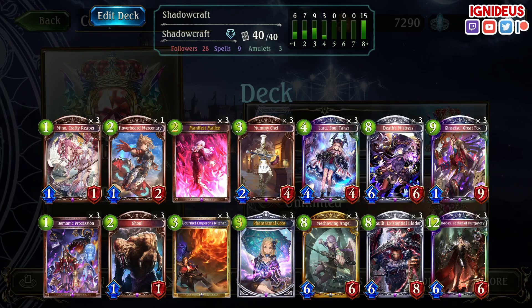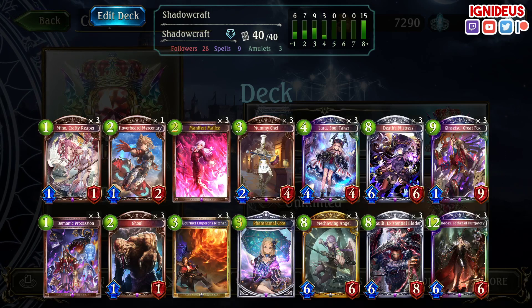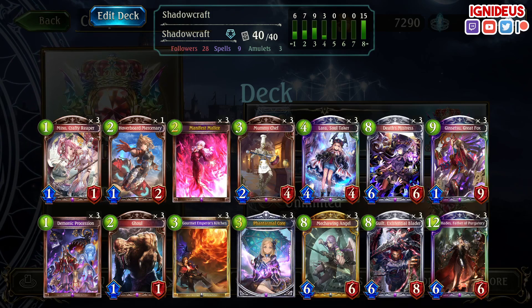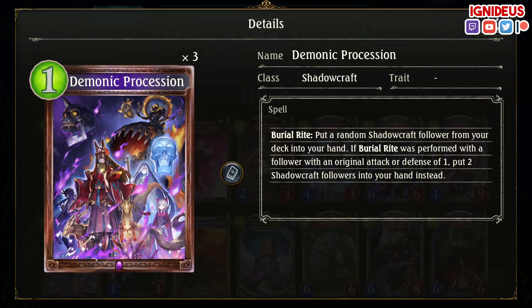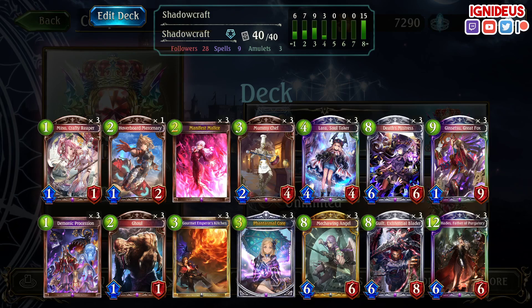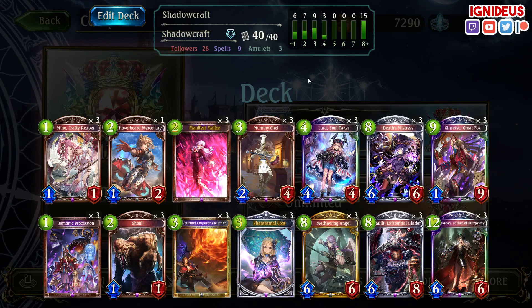Hey Familia, Igni here, and welcome back to Shadowverse, playing some PTP Shadow — a deck that isn't very good, or wasn't very good, and probably still isn't very good, but I do think it's worth playing more now because of Demonic Procession, allowing you to combo it out with Lara much easier on turn 5, as well as just adding more draw engine to what is essentially a combo deck.